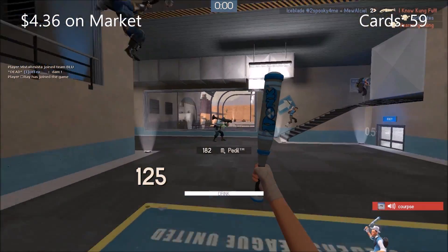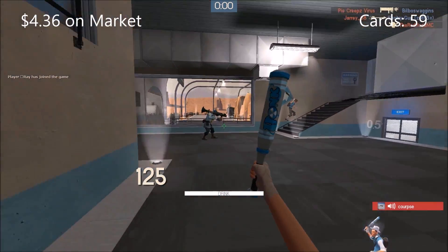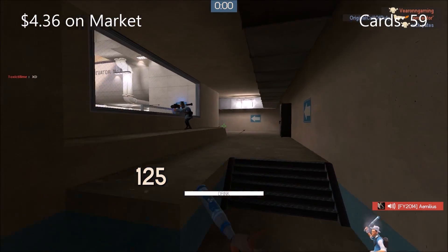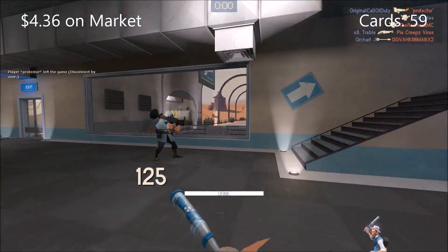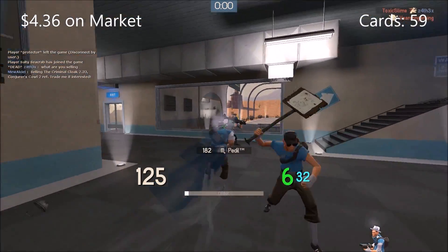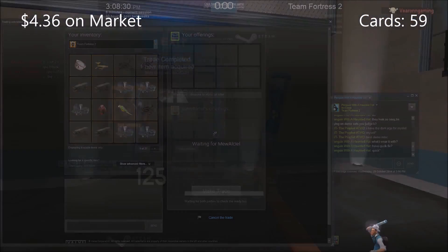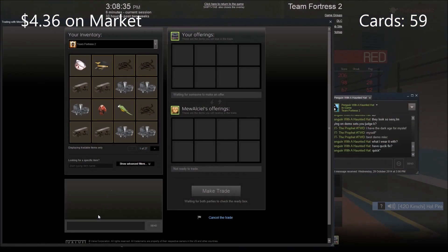That's a really good way to make profit. We've spent about 60 scrap so far, which is about seven refined — not even a key — and we've already got probably around one and a half keys' worth on the market. It's good profit, especially when you get a lot of them at a time — like 200 or 300. Anyway, onto the next trade. We received another trade — same thing, buying Steam trading cards and selling cosmetics.